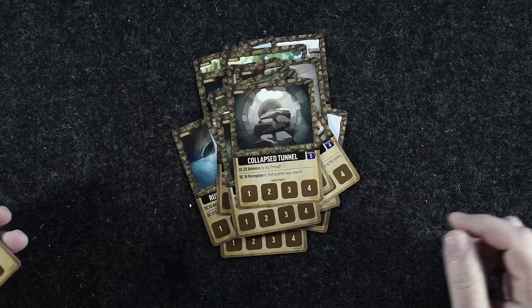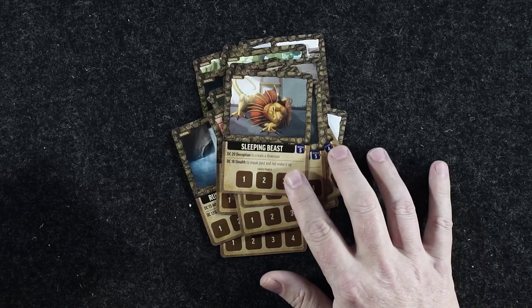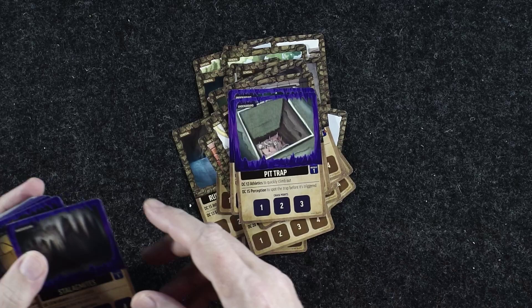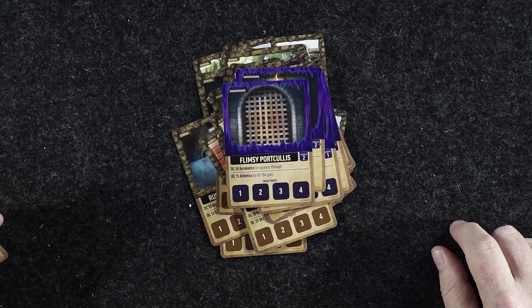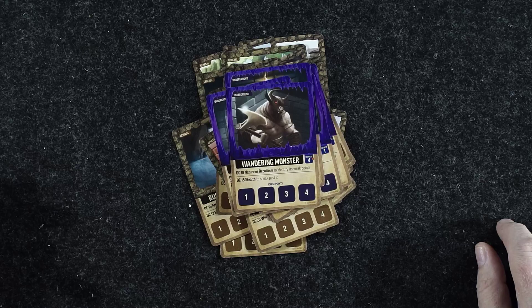A sleeping beast — is that a cockatrice? No, I guess it's some sort of a lizard. Complex ward, a flash flood, unstable portal, a fungus grotto, a pit trap, stalagmites, a fire rune, a flimsy portcullis, wandering monster — just happens to be a minotaur — pendulum trap, and a trapped corridor.